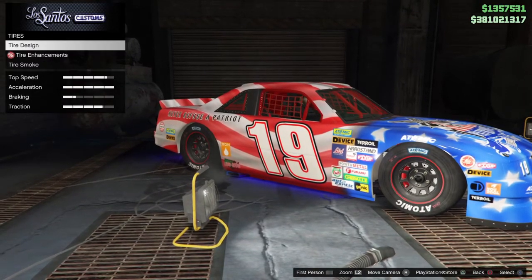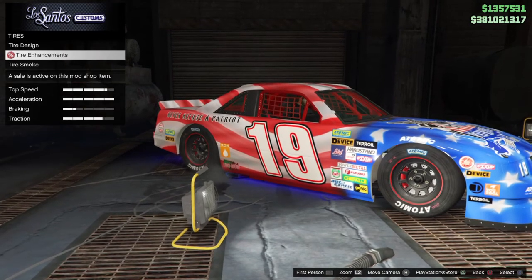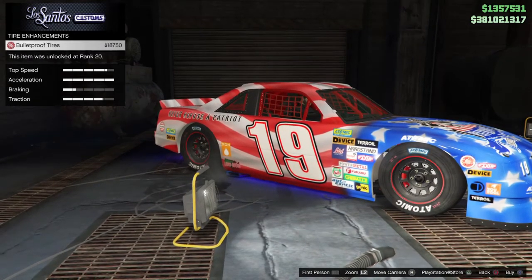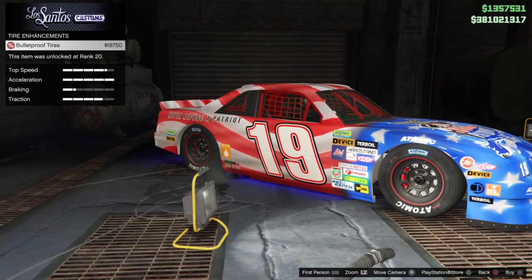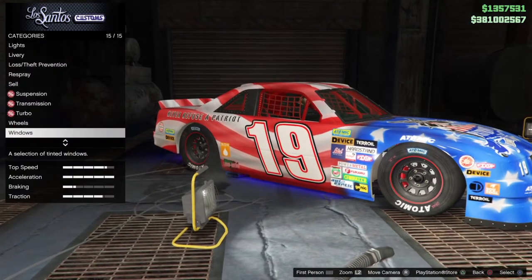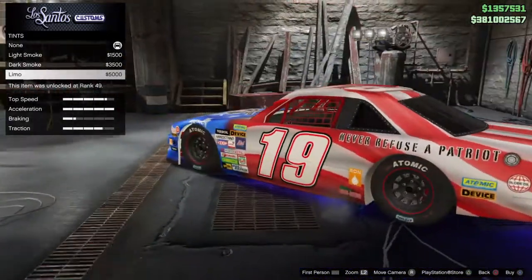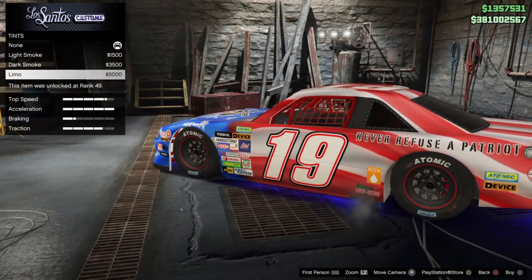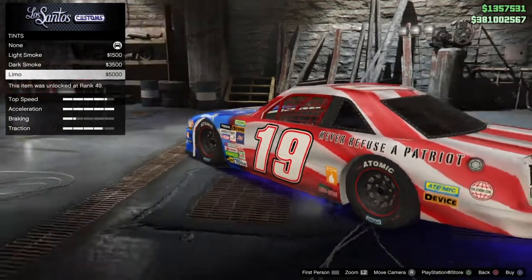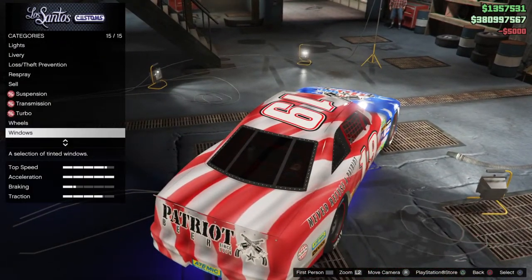For tire design, if you have custom tires it's $5,000 for the tire cut. Tire enhancements — bulletproof tires are $18,750. Tire smoke is $25,000 if you want that. Lastly, windows — the limo tint is $5,000, which does the tint on the back quarter windows and the rear window.